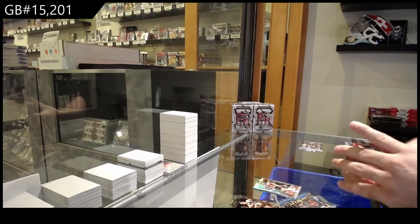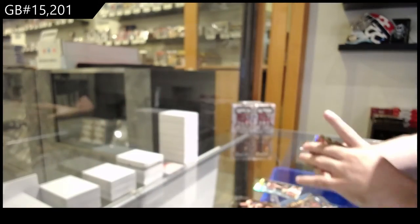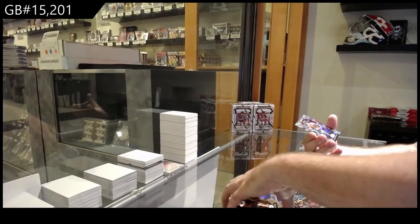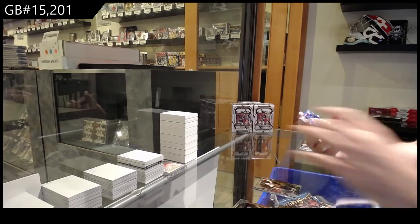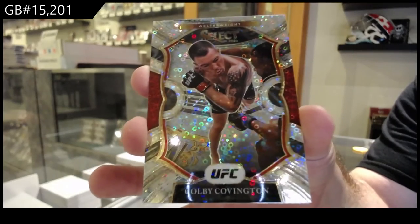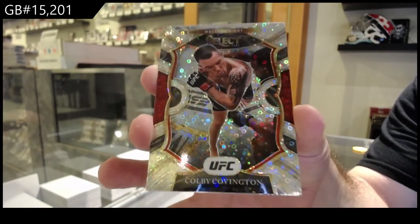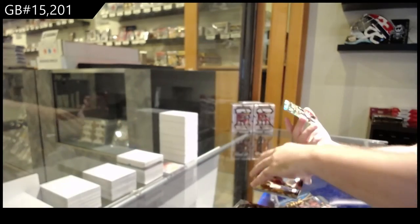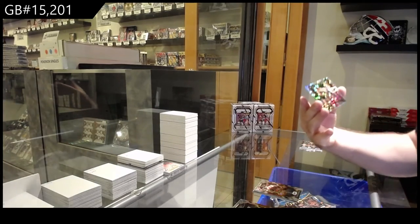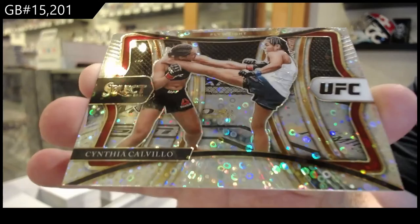We've got a rookie for the M-spot of Mitchell — Bryce Mitchell. We've got a Colby Covington for the C-spot — Colby. And we've got another parallel of Cynthia Calvillo for the C-spot. That was a C-pack treating you well.